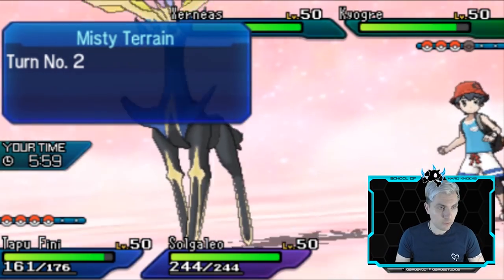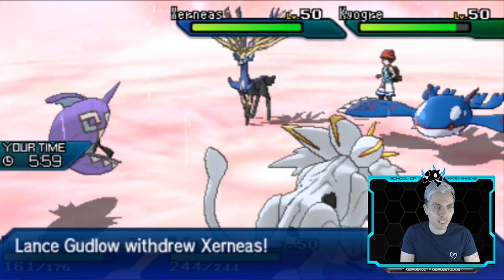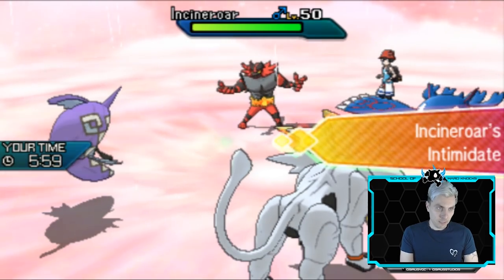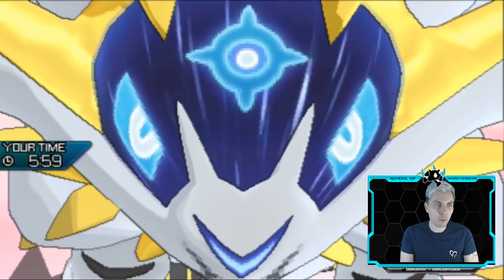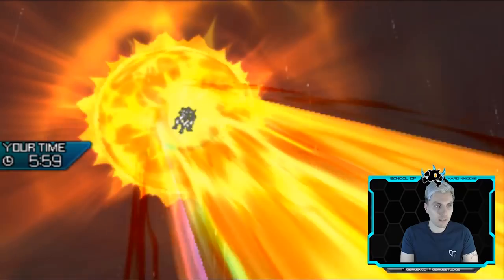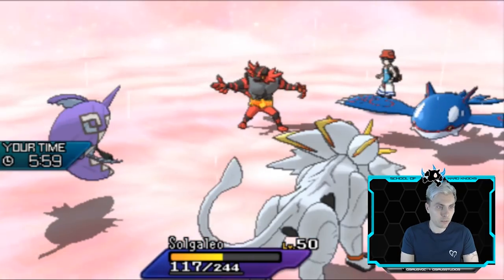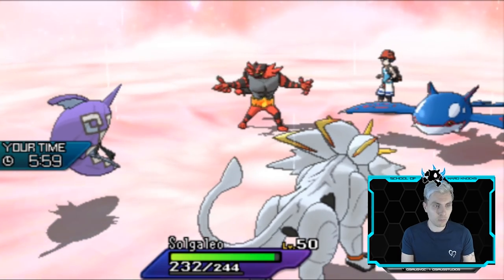Solgaleo will definitely take a full-power Water Spout - it's just under full power because it's Kyogre. My opponent's baiting us. The Heal Pulse kind of helps us out massively here. Smart play for my opponent - the idea to do this is perfectly along the right lines, you want to be doing this. You need to get rid of Solgaleo for your Xerneas to have a really good time. I'm going to see Scald come out instead of Water Spout, which is interesting - and it's not actually Scarfed, which is super interesting.